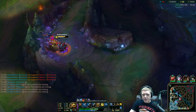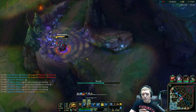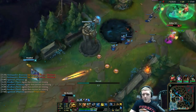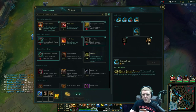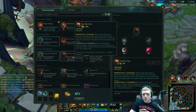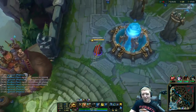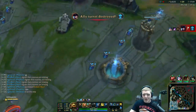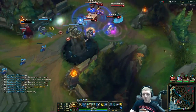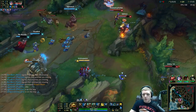Let's go ahead and smite this. I put my ultimate there because it's a super short cooldown, just trying to kill it faster. I'm sitting here thinking I could get a Sunfire Cape but with Cinderhulk you don't want Sunfire Cape — it's the same effect and doesn't stack. So I'm going to get a Dead Man's Plate, and I'm probably going to get a Thornmail because Thornmail is super duper good on Rammus.